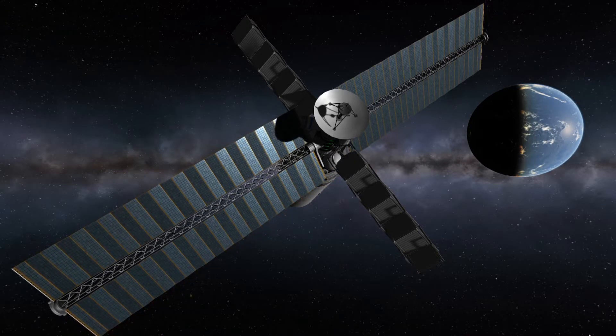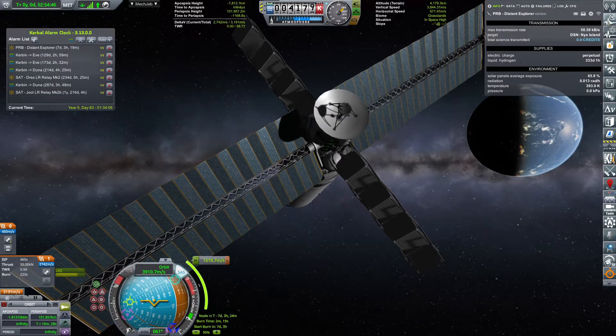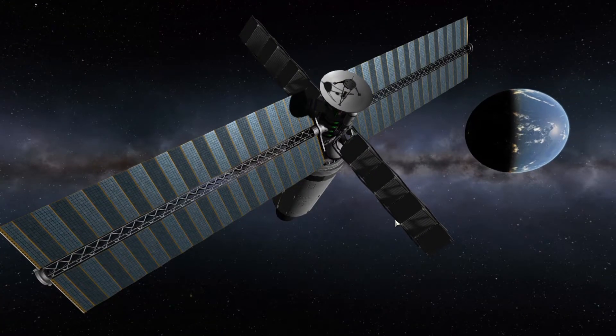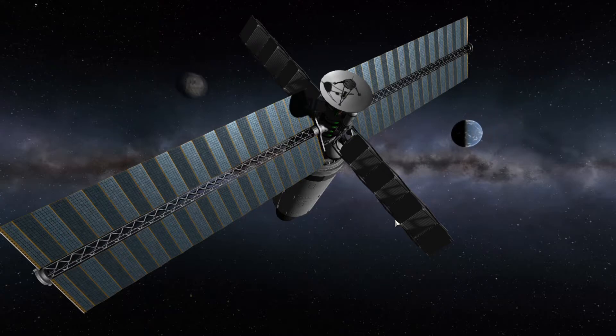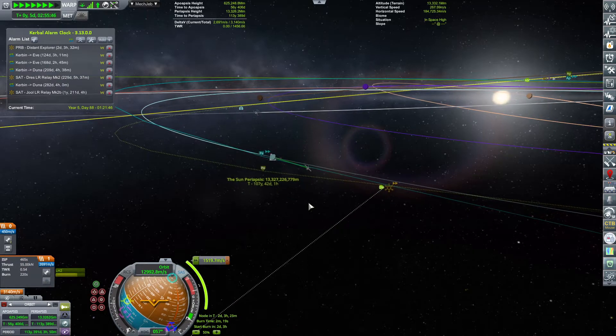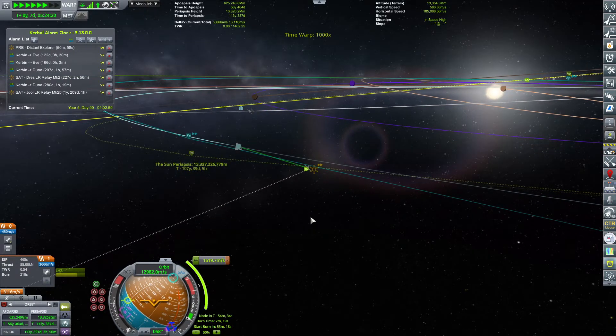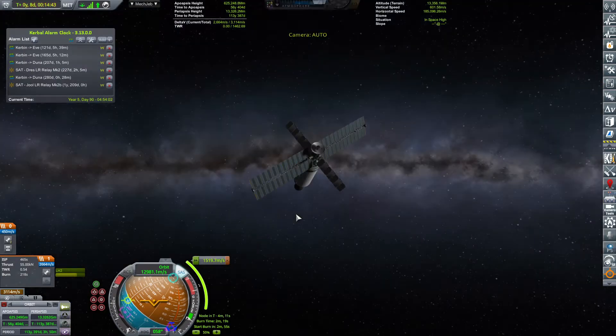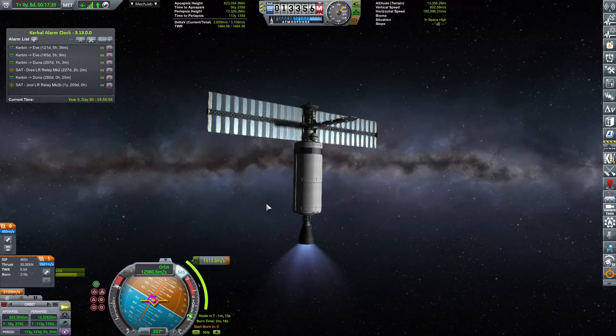Another screenshot opportunity. Let's enjoy while we get out past the Mun and Minmus — beautiful. We are closing in on our correction burn for a grand total of 1,519 meters per second, which will hopefully put us on a trajectory encountering Plock. And right there, we go!